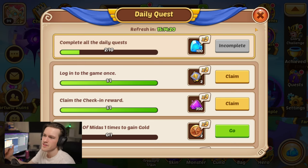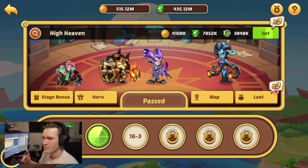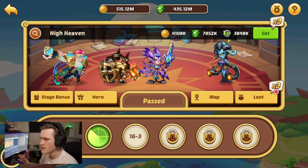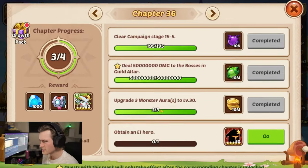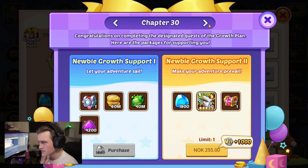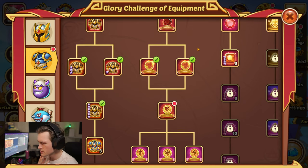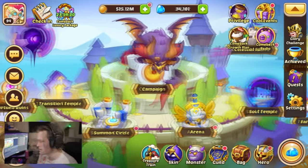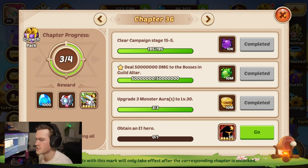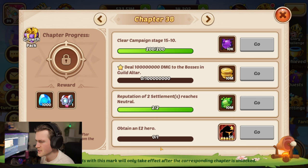Because we have the comeback challenges — whenever you come back and haven't played in a while you get bonuses to everything — everything is times three. When you claim campaign, loot is times three. Everything is super good. We're not going to claim anything yet because we need to check the chapter missions. Obtaining an E1 hero is what we need to continue. Is there any growth pack stuff we can buy? No, there's not. We got some relics from the glory challenges.